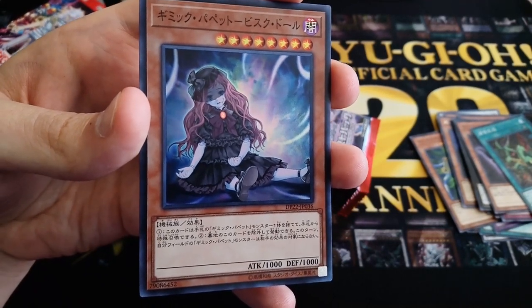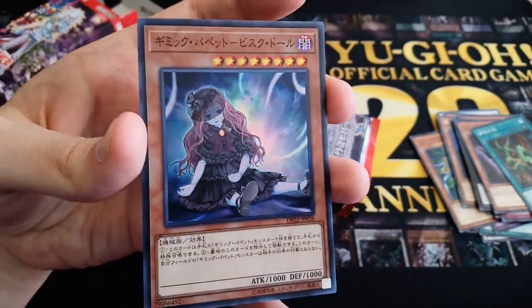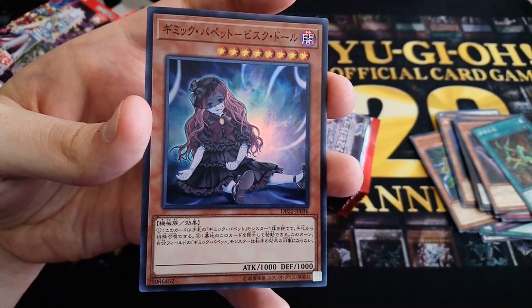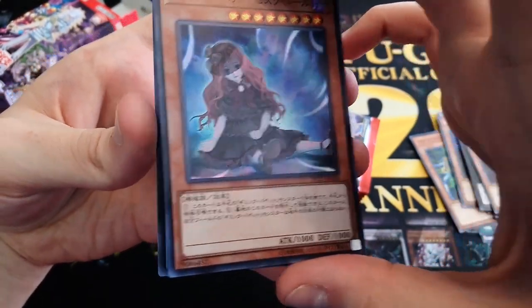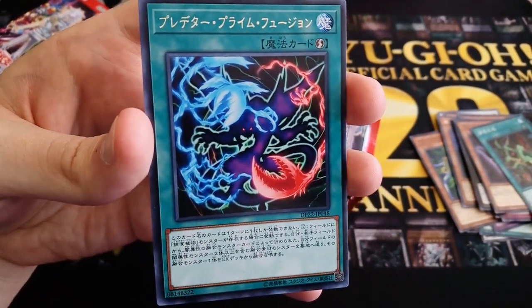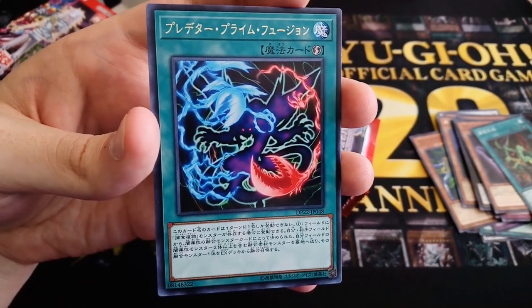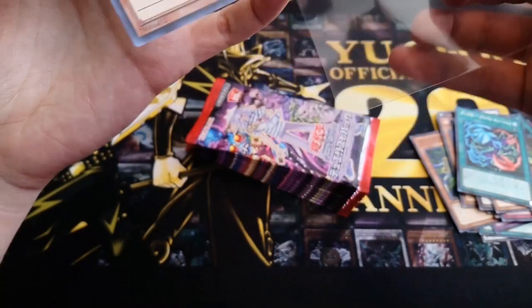Your opponent cannot target Gimmick Puppet monsters you control with card effects. The only downside is the grave effects are not quick effects — you can only activate them during your turn. And the rare for this pack is the new Predaplant Fusion card, basically their own Polymerization, called Preda Prime Fusion. Definitely gonna sleeve this one up — our first super rare of the box.